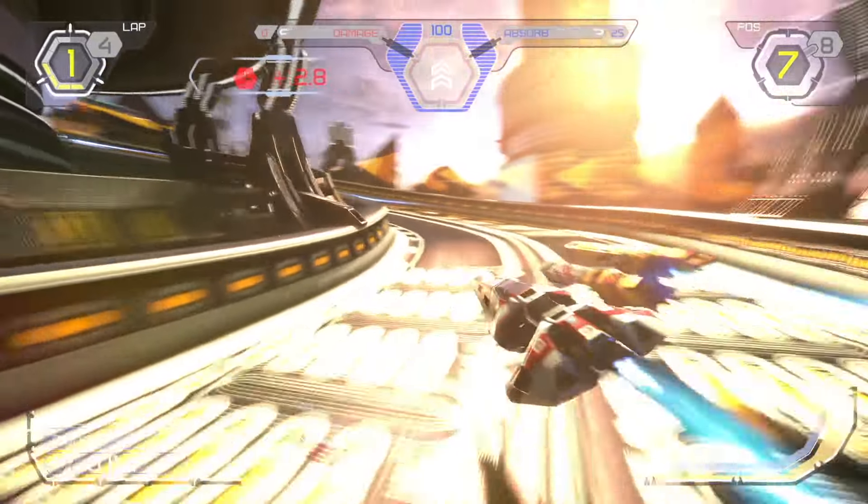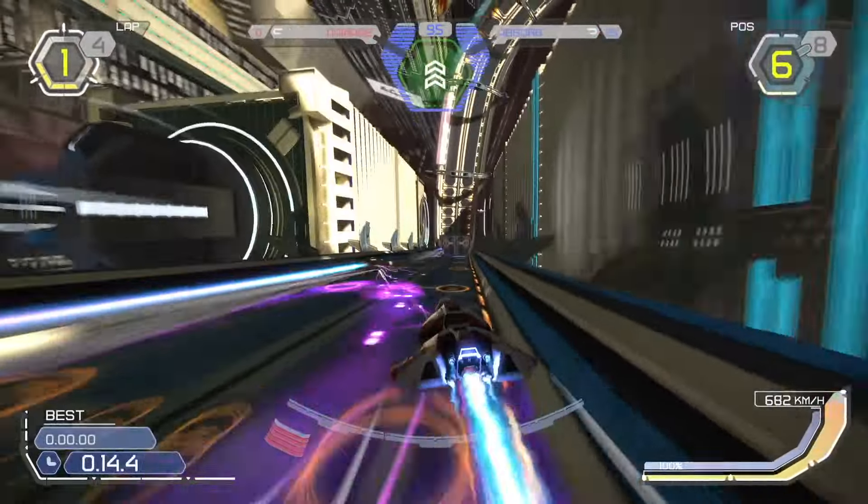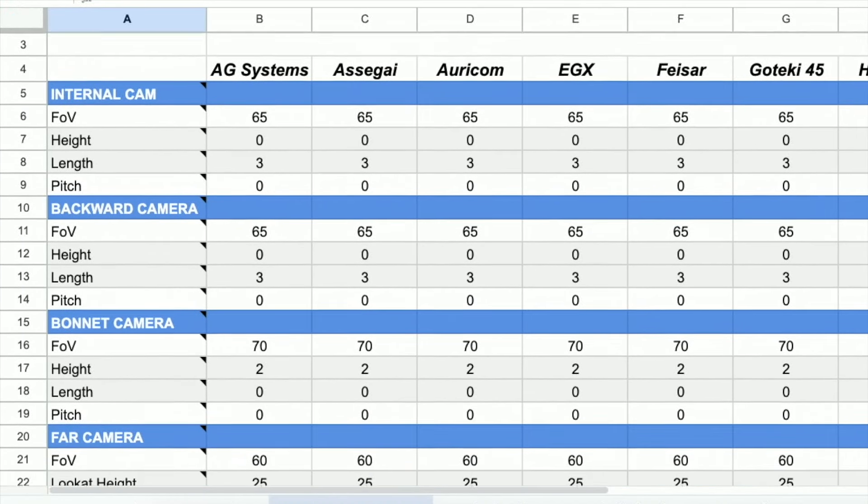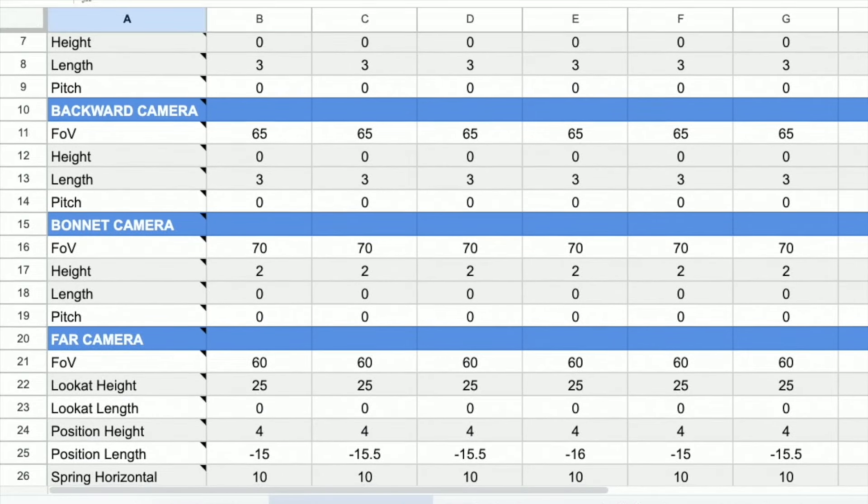You will get a good understanding of what the ship is all about by looking at the main stats, but there's actually more going on under the hood. Wipeout Zone user BigSnake actually gathered all the available information about the hidden stats of all the ships in a spreadsheet that I've linked in the description.